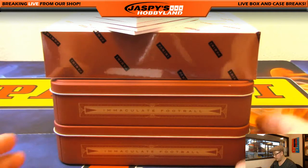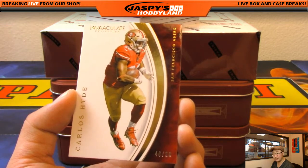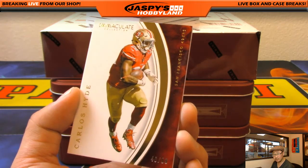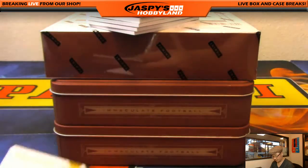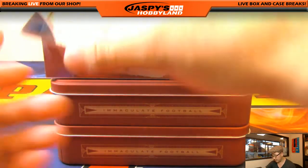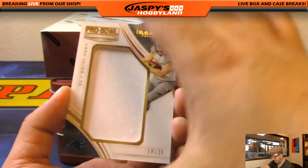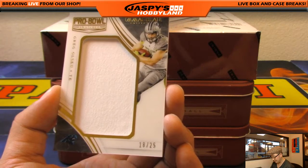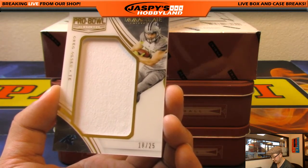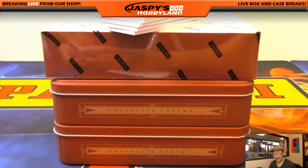Alright, next box — second to last box. 40 out of 99 Carlos Hyde, Niners for Dano. We've got another Pro Bowl patch coming up — 18 out of 25, Greg Olsen, you see that NFL shield? Greg Olsen 18 out of 25 for the Panthers — that's one for Michael Brinson with the Panthers.